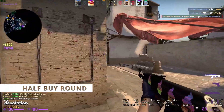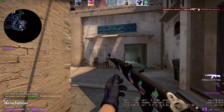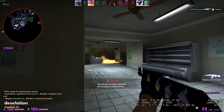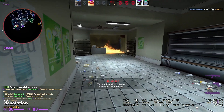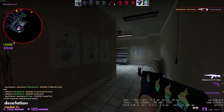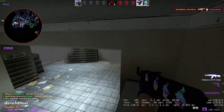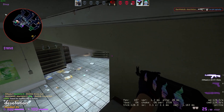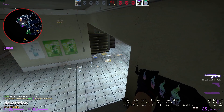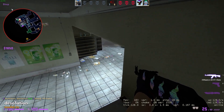Up next we have a half buy. A half buy usually occurs when a team has accumulated max loss bonus but cannot go into the next round with a full buy. The goal here is to spend roughly half or a little bit more of your money and buy yourself a pistol and armor, SMG and armor, or a low-end rifle and armor, just to see what kind of damage you can do to the opposing side's economy. This round can also look like 3-4 players having weapons, or even 2-3 players having weapons, and the rest having armor, an upgraded pistol, and a little bit of utility to set the rifles up.